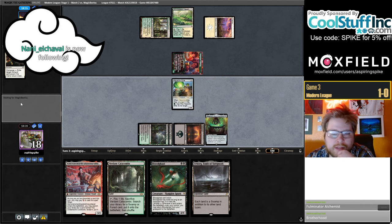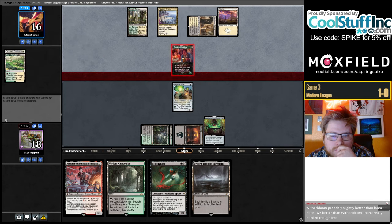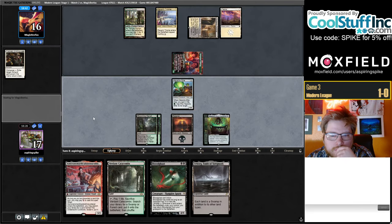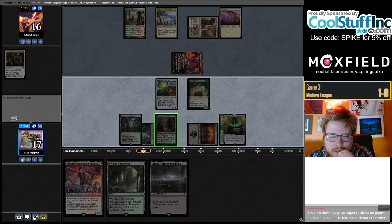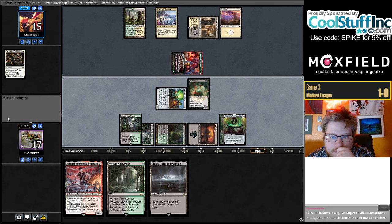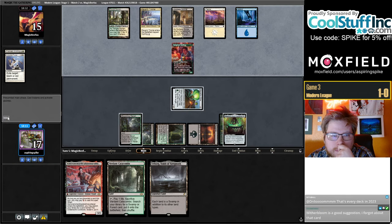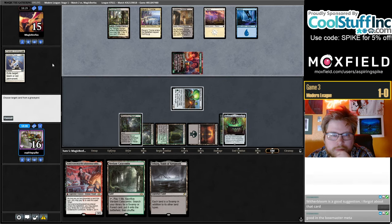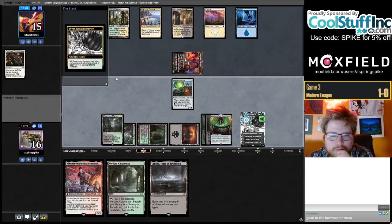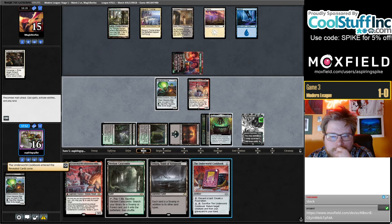Seems like both players' draws are kind of anemic at the moment. Really drawn nothing just lands. My opponent's draw is pretty bad too, so we'll take it. Okay interesting. Asmo and Bloodghast — pretty dang good.